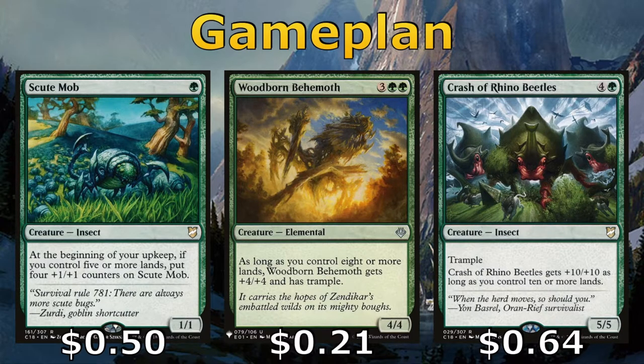We have a few creatures that get bigger based on the number of lands in play. Scoop Mob requires us to have 5 lands, but it gets 4 +1/+1 counters at the beginning of our upkeep if we hit that threshold. Woodborn Behemoth becomes an 8/8 with Trample if we have 8 lands. And then the Crash of Rhino Beetles becomes a 15/15 with Trample as long as we have 10 or more lands.